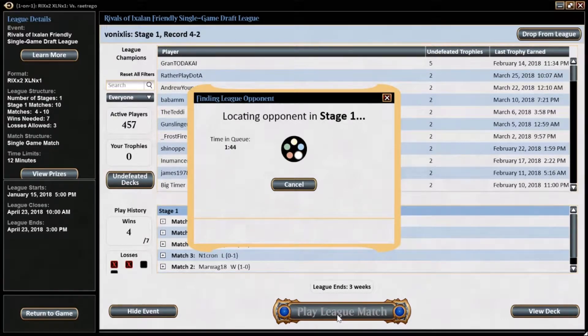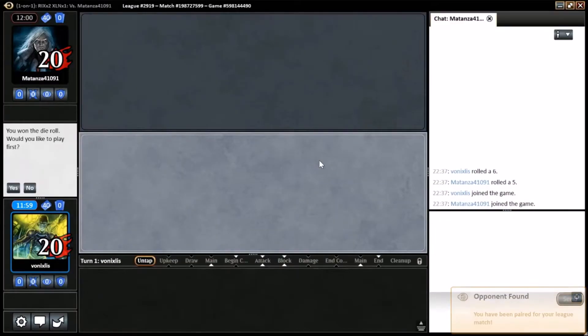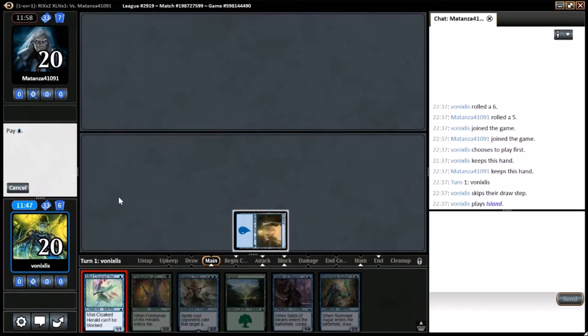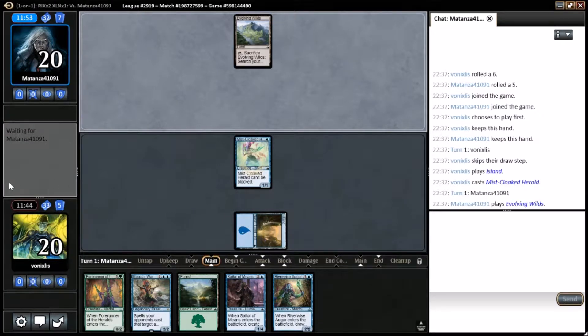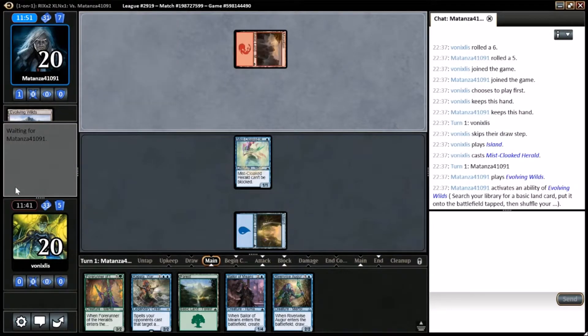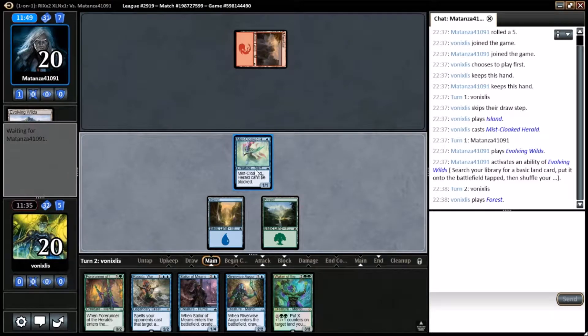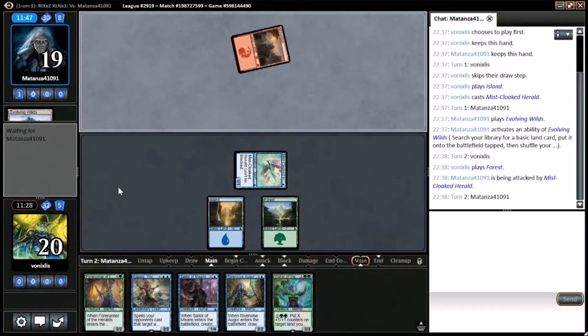Our time in the queue is not being very friendly to us. The match is going to connect up here — come on opponent. We're going to get in here; we've won the die roll, feeling positive. Well, 2 land — I would've preferred 3 but we can keep this. Got a Herald which is where we want to be at the start. If we can get another Island and get Kapala turn 3, get Wilds... I wonder how many colours our opponent is playing. We could be stuck if we don't get a third land.